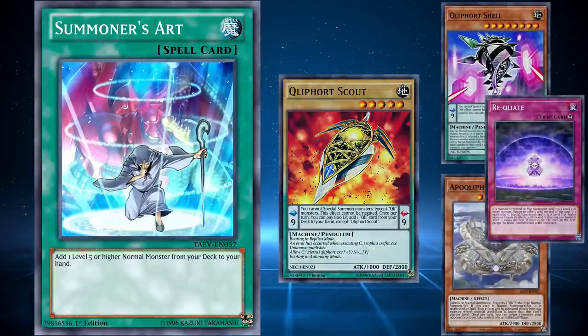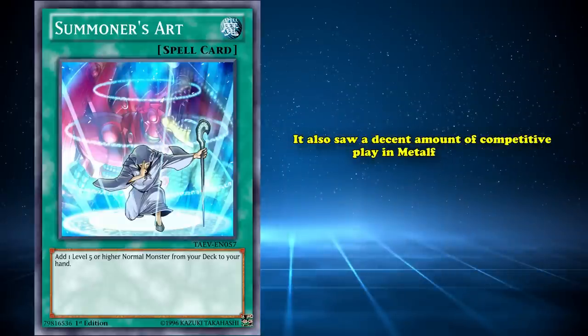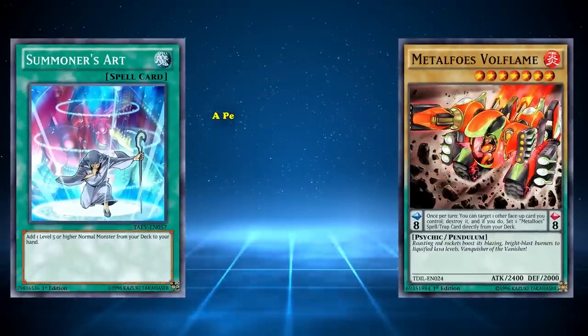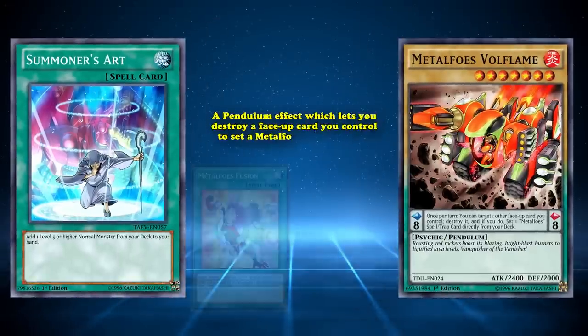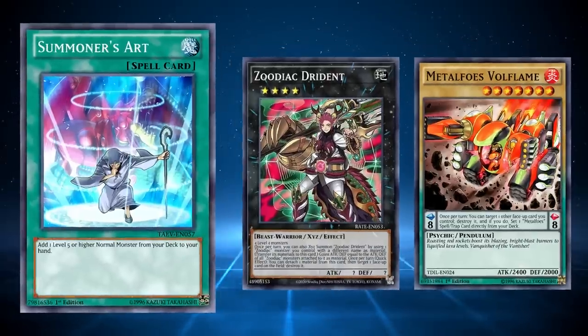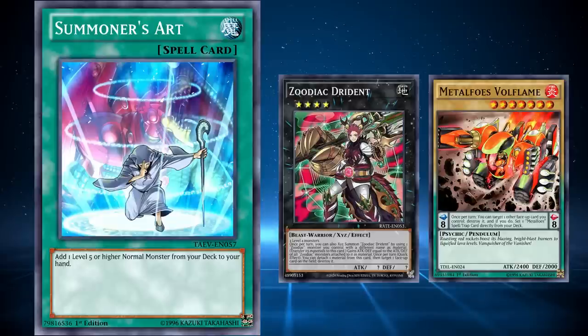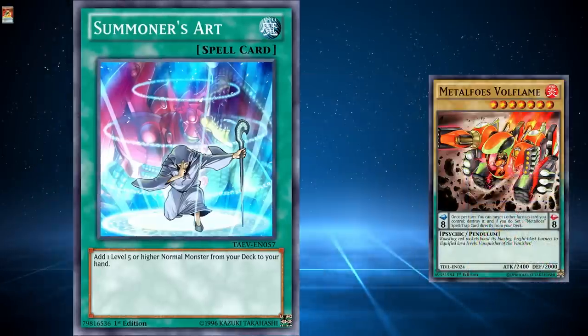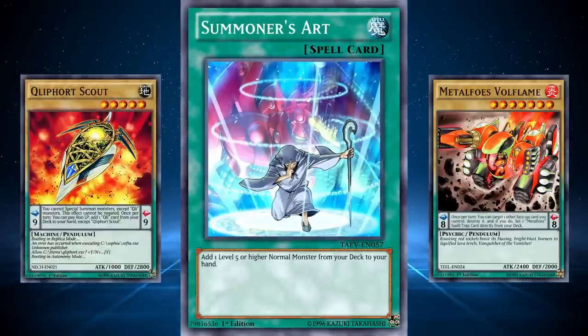Summoner's Art also saw a decent amount of competitive play in Metalfoes decks since it can search out Metalfoes Volflame, a scale 8 that has a Pendulum effect letting you destroy a face-up card you control to set a Metalfoes spell or trap from your deck. This meant that decks like Zoodiac Metalfoes got even more consistent with the inclusion of Summoner's Art, making it more likely you'd find Volflame to pop your own scales and fill up your extra deck, or trigger Zoodiac destruction effects. Whether in Metalfoes, Cleeford, or any other deck hoping to take advantage of powerful normal Pendulum monsters, Summoner's Art is an amazing consistency tool.